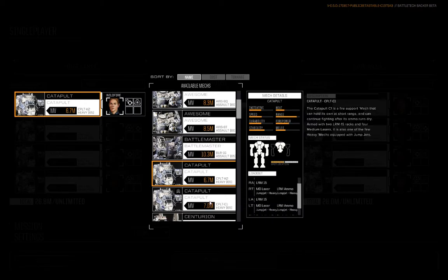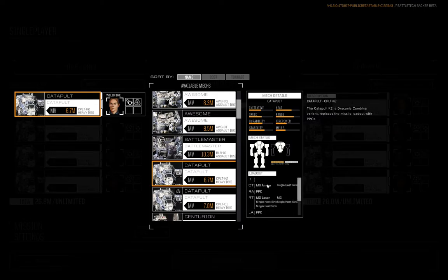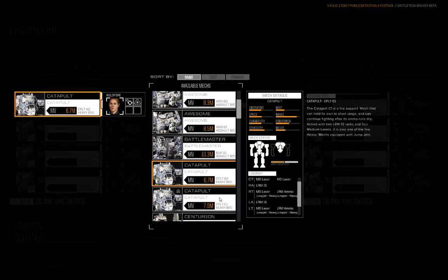Tale of the Tape-wise, K2 against the C1: the big difference is the PPCs. You shave about 300,000 C-bills from the cost, which is good — hopefully it comes up cheap. It's got an extra ton of armor, so not a super huge amount but it's nice. Two medium lasers and two machine guns with the machine gun ammo stashed in the center torso. The other important point is that the K2 does not mount jump jets — the C1 has jump jets, K2 does not — so it's a little less mobile. Decent speed, no faster or slower than the C1, but the lack of jump jets could be a thing to deal with.